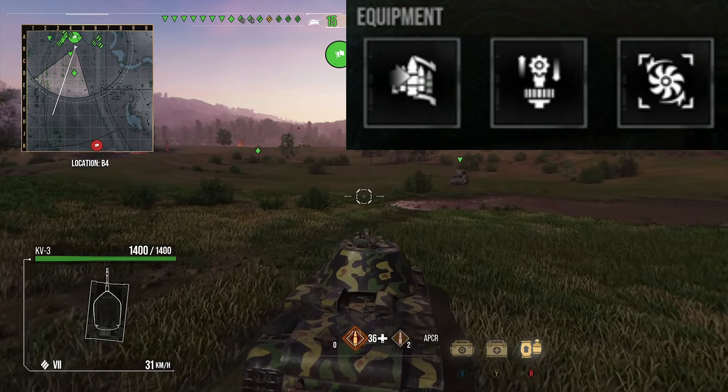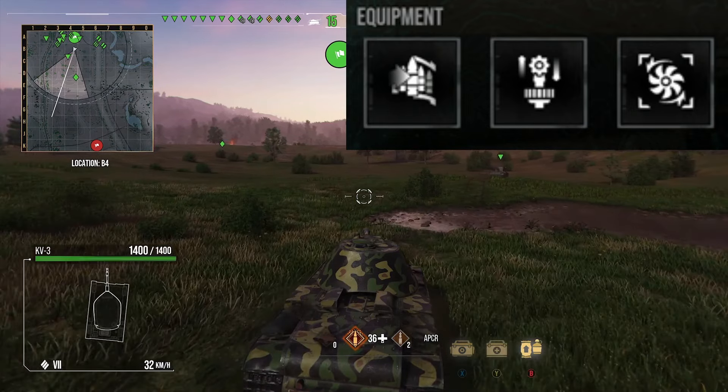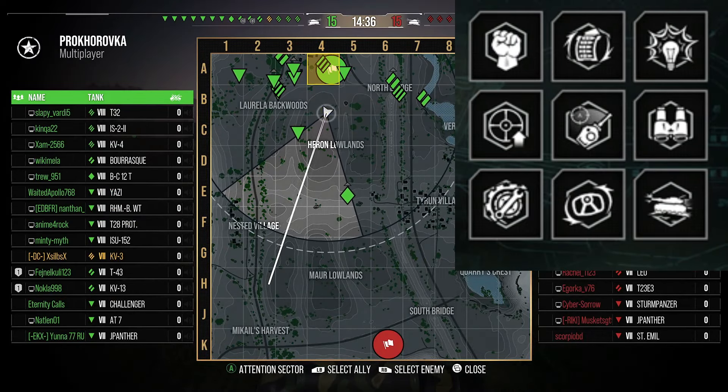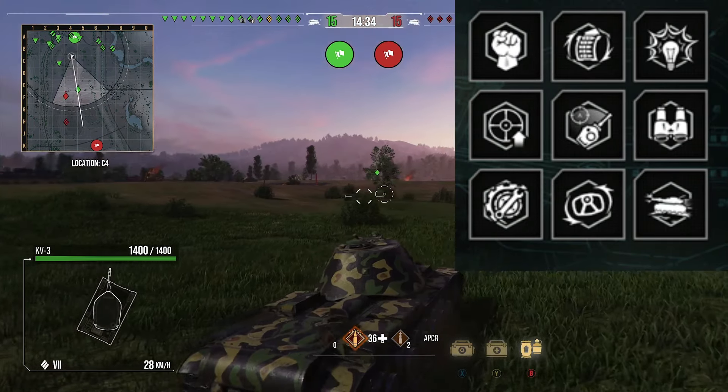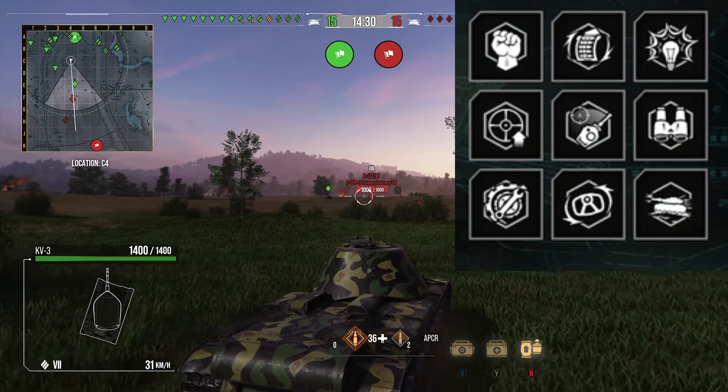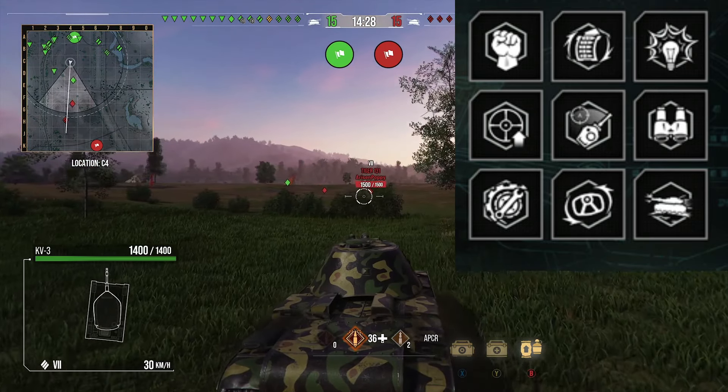You can see in the top right-hand corner the equipment we're running for this tank: gun rammer, vertical stabilizers, and vents. And you can see we're running bond loader, rapid reload, sixth sense, steady aim, snapshot, situational awareness, track mechanic, clutch braking, and off-road driving.